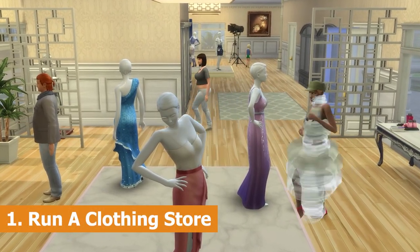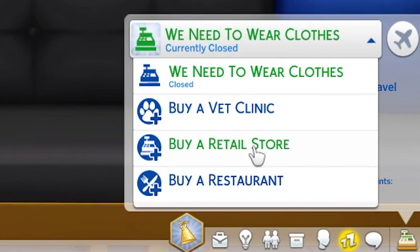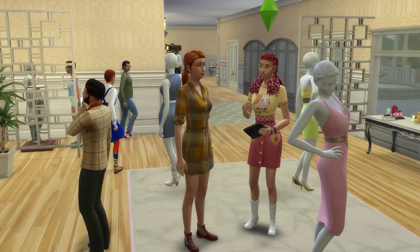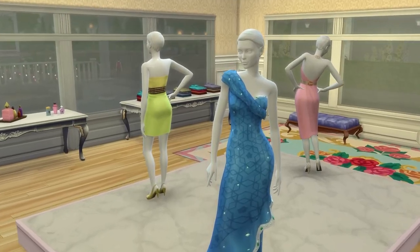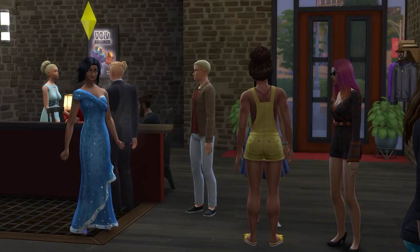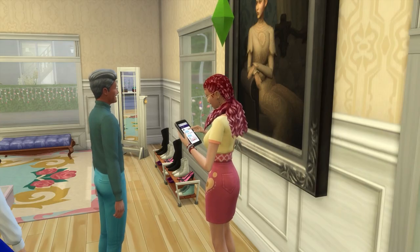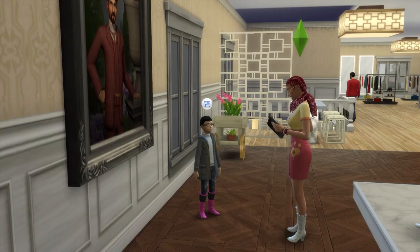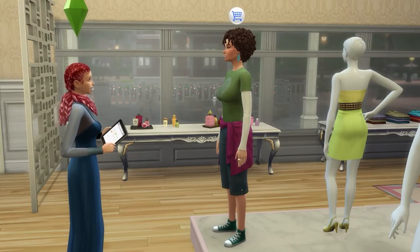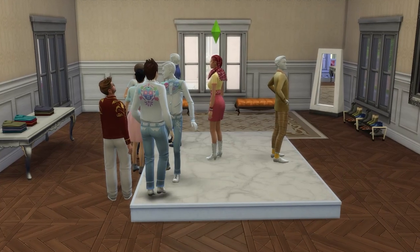First up is running a retail clothing store. Get to Work brings with it retail businesses and your sim will be able to use their phone or the business panel to purchase a retail store. Once owned, you can use the mannequin objects to sell clothing. Note that sims can only buy clothing options of their same sex and life state, so it can help to sell a variety of clothing options to cater to different customers. Sims who buy clothes you sell will actually add them to their outfit options and can start wearing them around town, which is great because we all know that townies really can't dress themselves. It can help to sell a few things that are not clothes just in case a customer finds themselves with all relevant clothes out of stock. A clothing store covers all types of clothes, but you can easily specialize further, creating a high fashion clothing store, an active wear shop, or even sell formal clothes. Note that I'll have a more detailed guide on running a clothing store in the description.